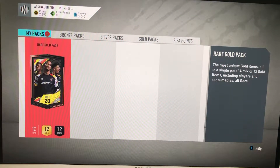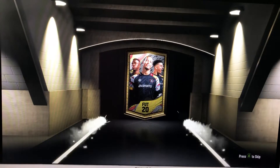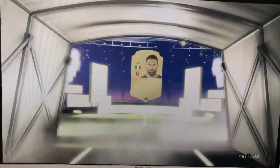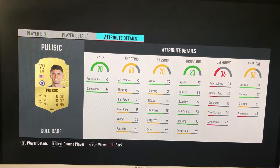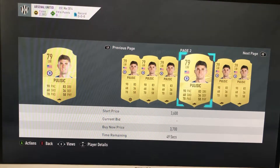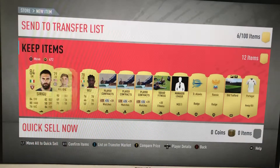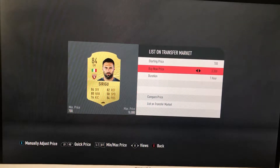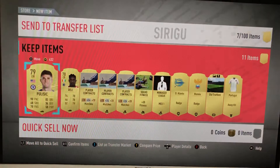And now the final pack - the rare gold pack, our weekly one. Give me at least a board here - it's not a walkout but it is a board. Italian goalkeeper - Sirigu, 84 rated, he could go for something. Let's see who else is in the pack - 84, that's good. Pulisic! Yes, that's really good! He might go for something - 3k. I will use Pulisic, I want to try him out. Sirigu goes for 4k, we'll put him up for 3k. That is a very good pack.